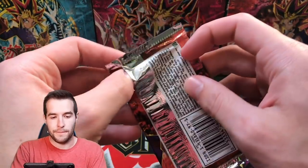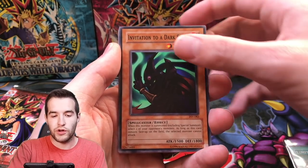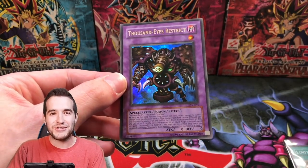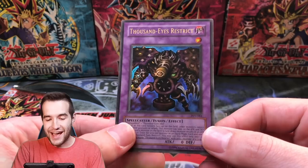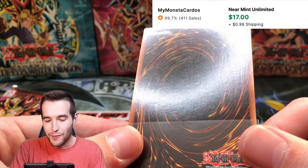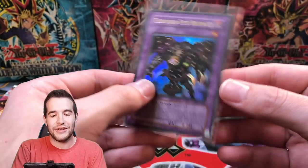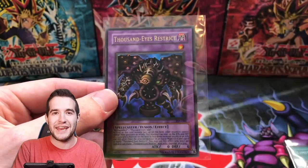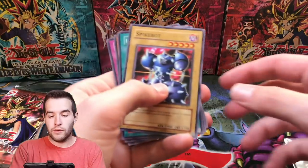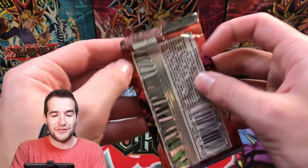We got three packs left. Type Zero Magic Crusher, Twin-Headed Fire Dragon, Mystic Probe, Invitation to a Dark Sleep. Thousand Eyes Restrict — oh my goodness! This is such a good video — Ultra Rare Thousand Eyes Restrict. So now we've pulled Relinquished and Thousand Eyes. What is this on the back? It's that stuff that was on my LOB cards a couple years ago, just like white dots. That's a bummer, but still this is an epic card. That is an amazing pull. Two out of three for the Pharaoh's Servant.